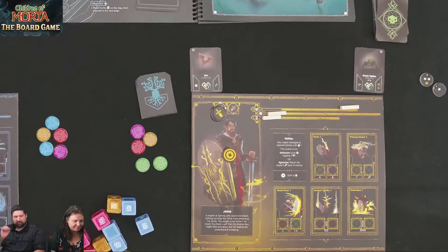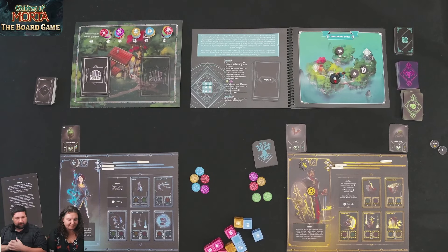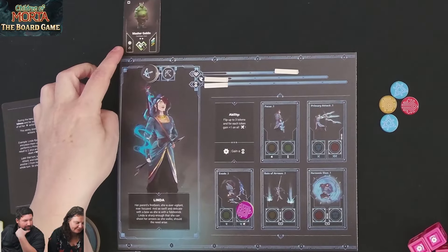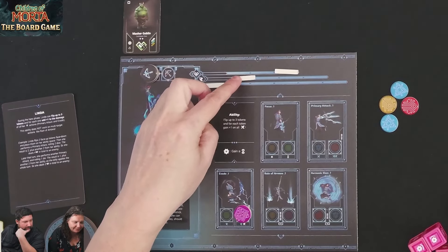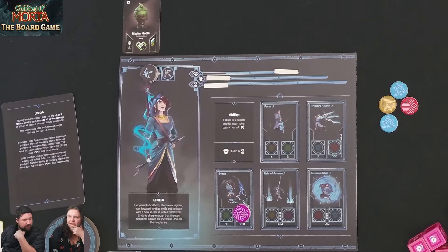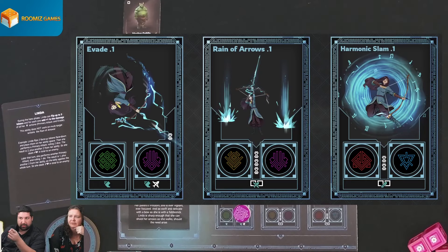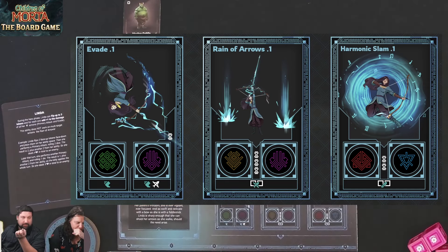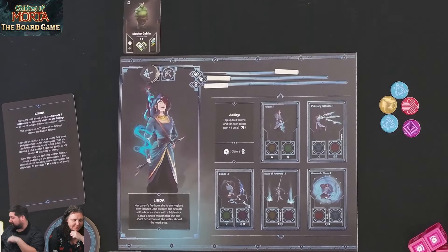Now for the simultaneous play — we figure out how to attack. Kim wants to put a purple token on evade, but that ability requires focus in the top right corner and she doesn't have focus right now. You can spend two tokens to act as a wild — any two tokens can act as one token of a different color. You can also use your fatigue tokens as wilds anywhere on your board, but the downside is they go into the bag and become dead draws when drawn later.